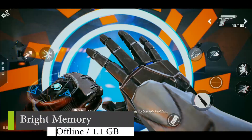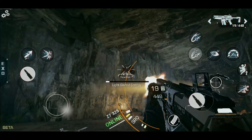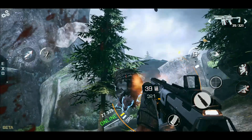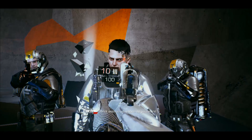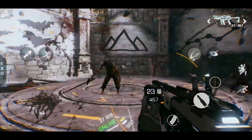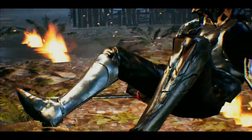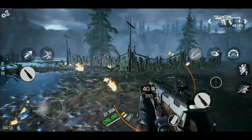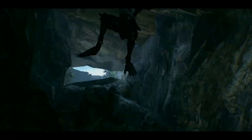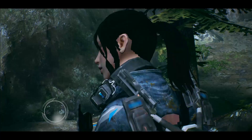Finally, number one — it's Bright Memory. This is a first-person action shooting game where players can control different styles of special abilities and create gorgeous combos with a combination of skills. It tells an adventure story of Shelia of the Natural Science Research Organization. This game is offline with really stunning graphics. Inspired by Dark Souls, the environment and difficulty truly feel like you are in the Dark Souls world, and there is even a bonfire mechanic.